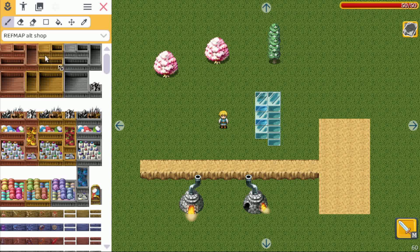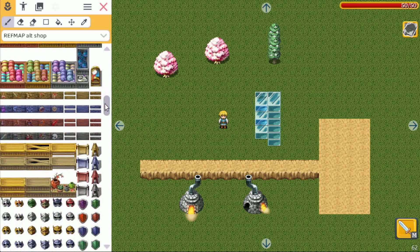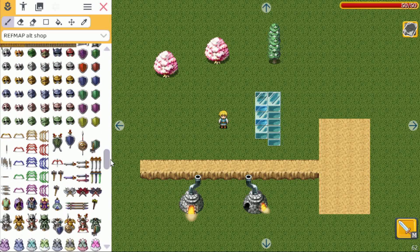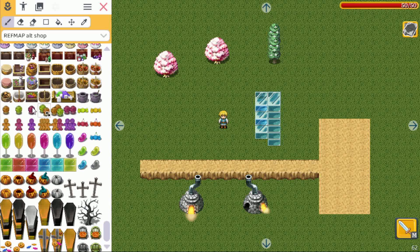The final one is the shop tileset, which has some really cool items: empty boxes, filled boxes with all kinds of stuff, and different labels. These will be really cool once I implement shops so you can buy and sell things. Going further down there's military equipment, dresses, empty baskets, candy stuff, and finally some Halloween items with really cool crosses.